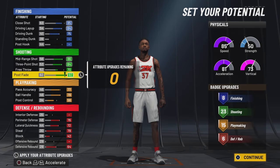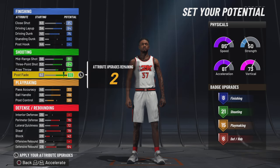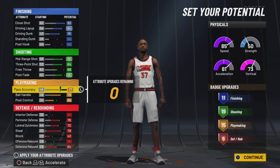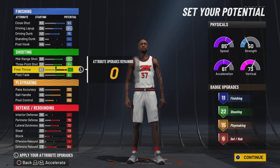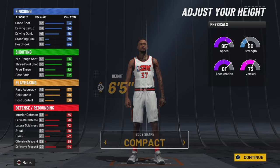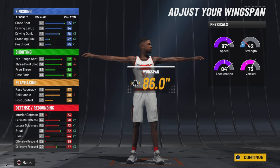The way I would make it, I would drop the free throw down and try to get this build some post fade. As of late I've been wanting to shoot post fades on my build. If you want more finishing and don't care about post fade, you can get 11 finishing badges off the strength of your close shot. You can get 19 shooting badges without post fade, or if you don't care about free throw and just play park, you can put it all in post fade and get 22 shooting badges. You want to go 6'5, minimum weight, and match the wingspan.